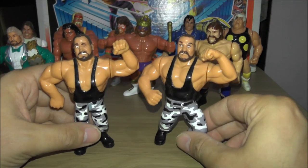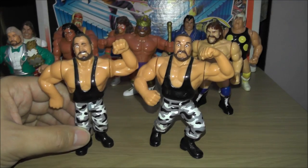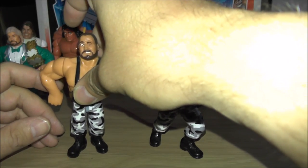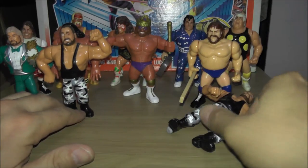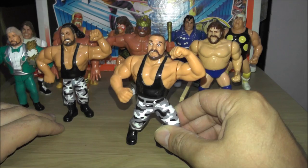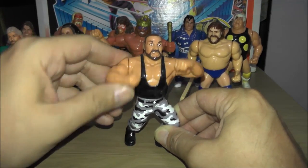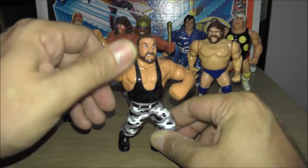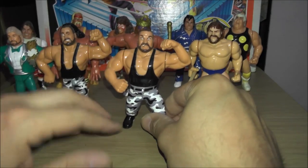Series 2 saw the addition of tag team two-packs. Here we have the Bushwhackers. We got Butch — he does the stomp as well, just like the Million Dollar Man. They call that the Down and Out Blaster. And here we have Luke with the Down Under Pounder. The thing I always liked about this move was that the Bushwhackers always used to do something like this when they were walking to the ring, and everybody in the crowd would kind of do the same thing.